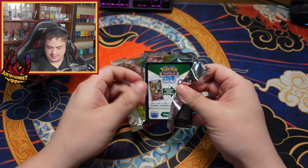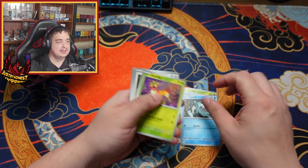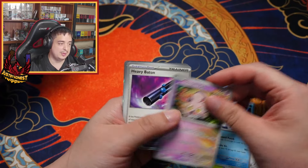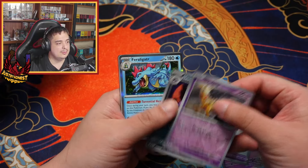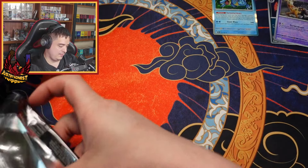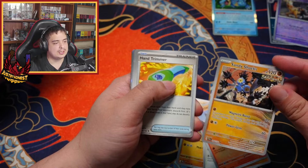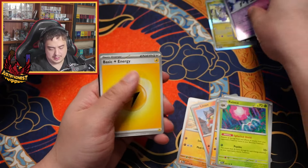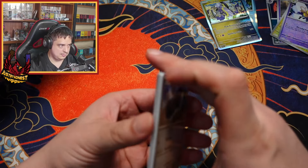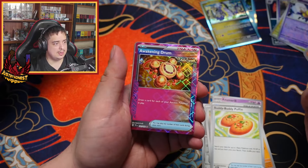Get the paint out of the way — more than likely not gonna get a special illustration rare, but it's okay, that's just my luck. We got a Fuecoco, Sandy Shocks, and Maria Dawn. Get the code cards out of the way. And we got our first hit coming up — a Rock Awakening Drum.